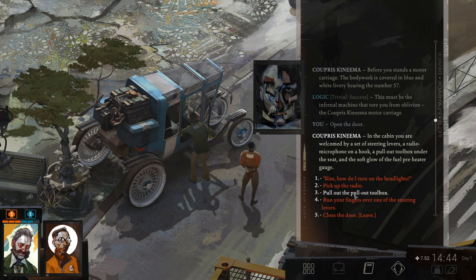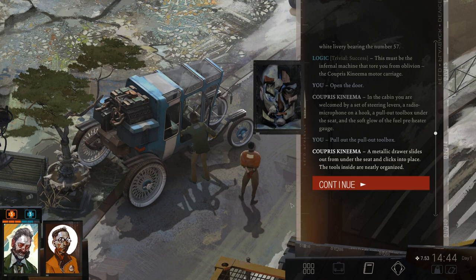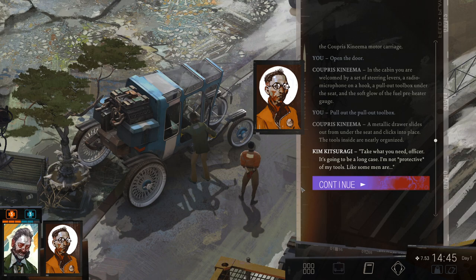I'm going to start with the toolbox so I can get access to the pry bar, because I'm assuming I need to keep it. Pull out the toolbox. A metallic drawer slides out from under the seat and clicks into place. The tools inside are neatly organized. 'Take what you need, officer. It's going to be a long case. I'm not protective of my tools, like some men are.'